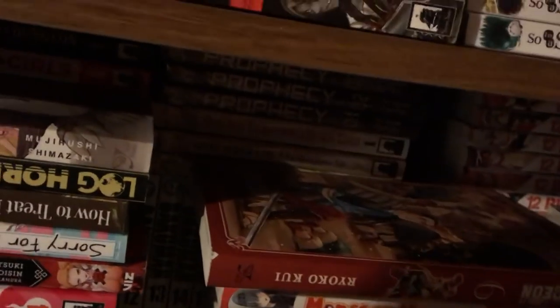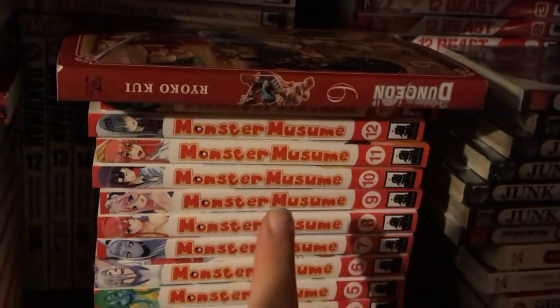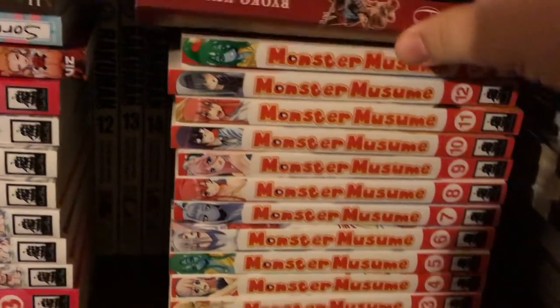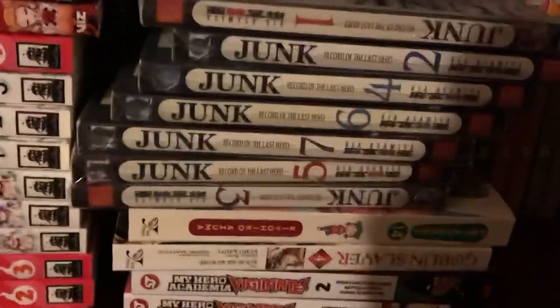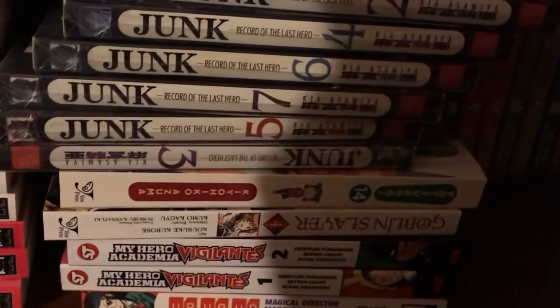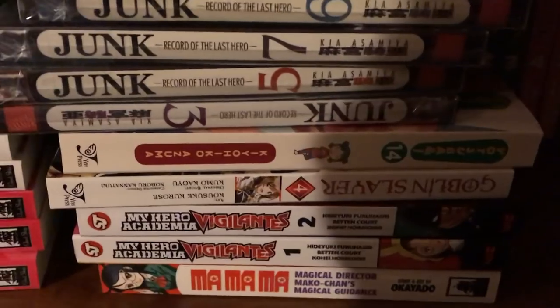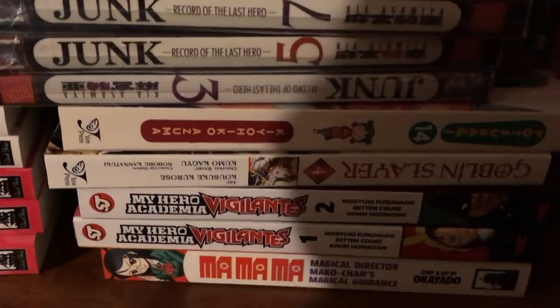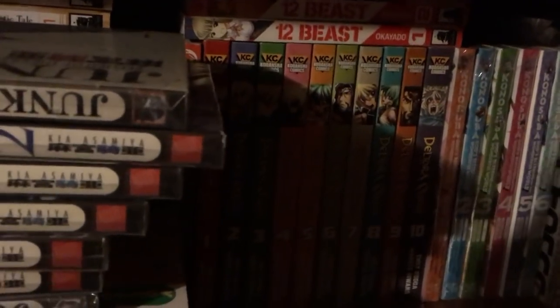Tales of Wedding Ring Volume 4 right there — I knew we had another one somewhere. Delicious in Dungeon 6, and the rest of that's somewhere too. Monster Musume 1 through 13. Then we have Junk 1 through 7. Yotsuba 14 — the other one's farther down. Goblin Slayer 4, the rest is somewhere else. My Hero Academia 1 and 2. Mamama Volume 1 — it only has one. Infinity Force 1 and 2. Konosuba: God's Blessing on This Wonderful World 1 through 6.